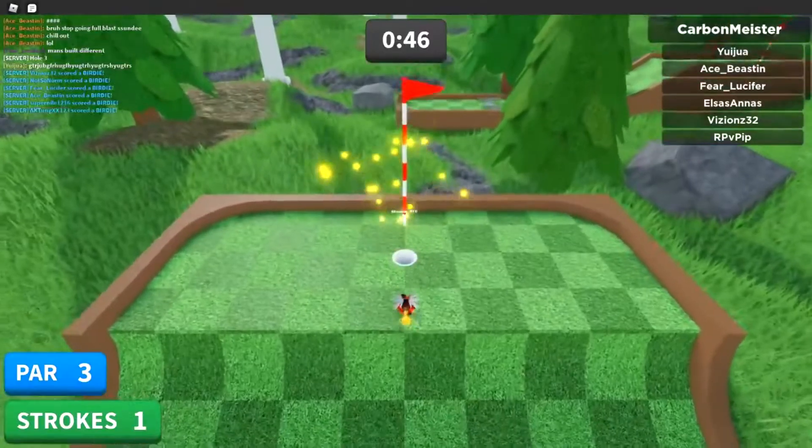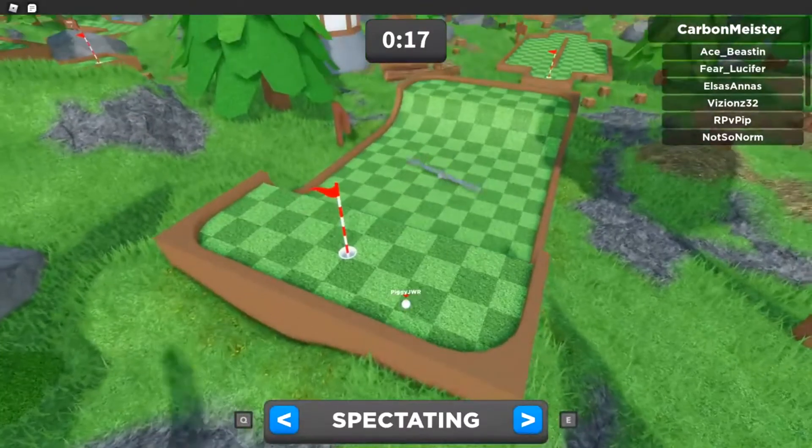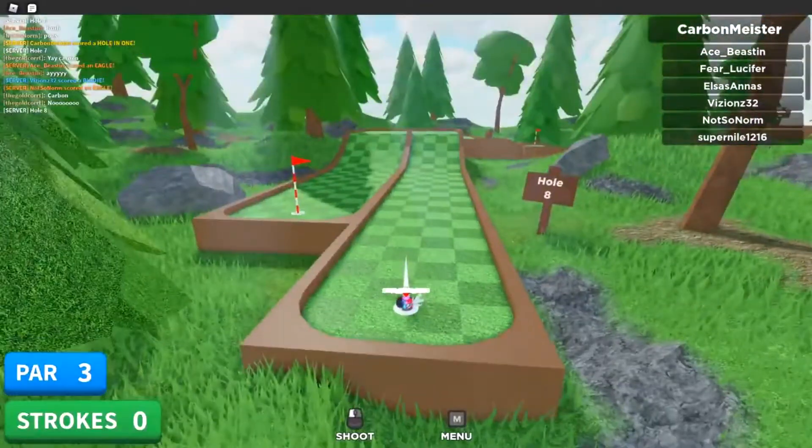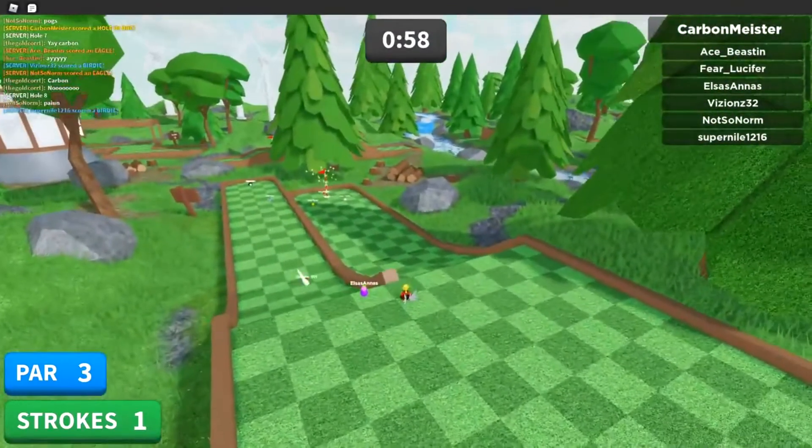Number 5: Super Golf. If you're a fan of mini golf, you're going to love this next game. In Super Golf you try to score a hole with the fewest number of shots. Whoever has the least number of shots in the end wins the game. The game has a total of six worlds to play and unique courses to move your way through.